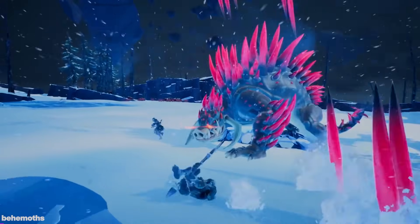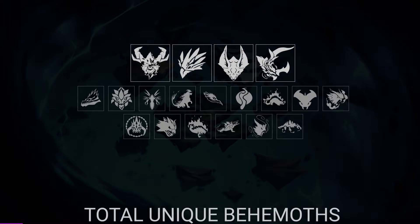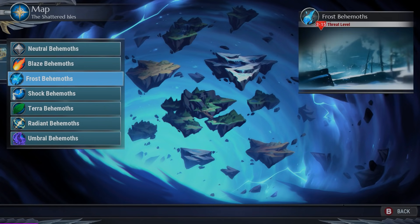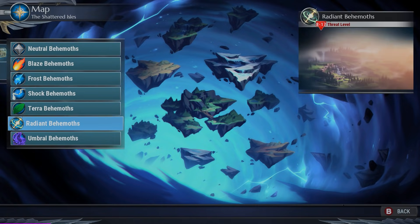Behemoths are the names of the monsters in the game. Over the last year, they've added four brand new behemoths to bring the total count up to 19. They also added a new element type in Terra, which is earthy and nature-based, to round out the elements of Fire, Frost, Shock, Umbral, and Radiant.